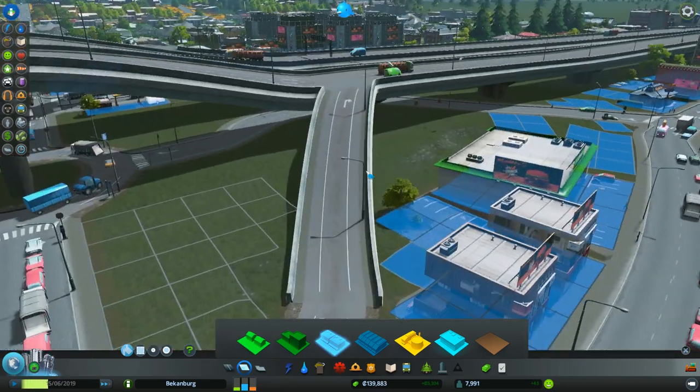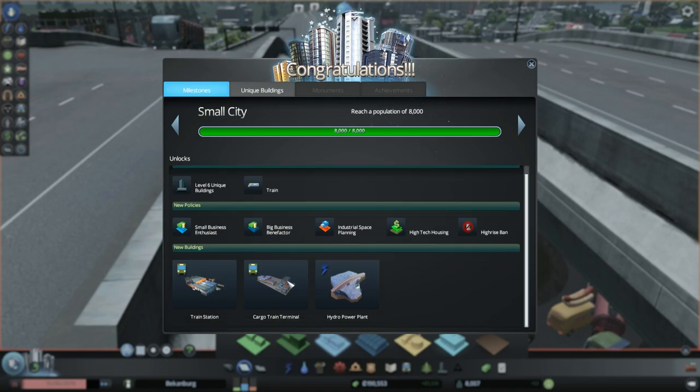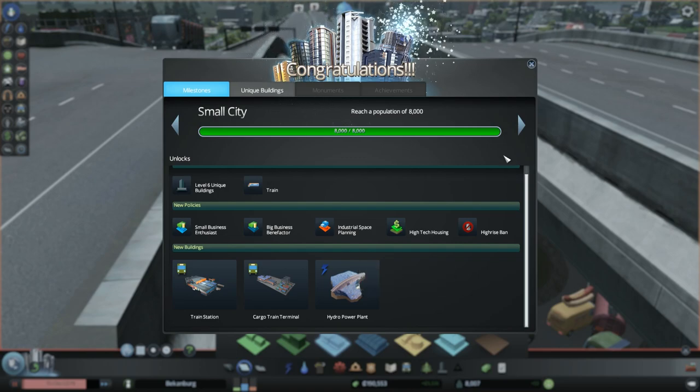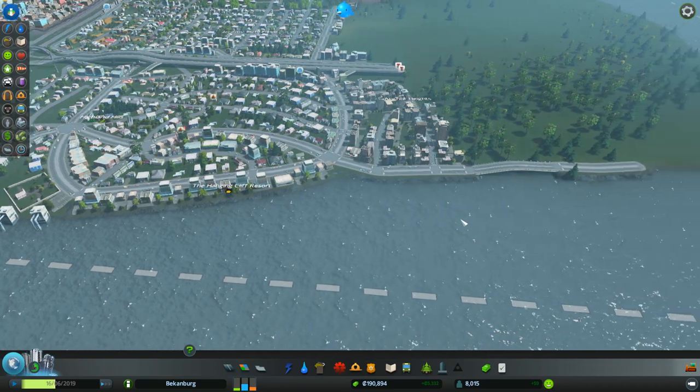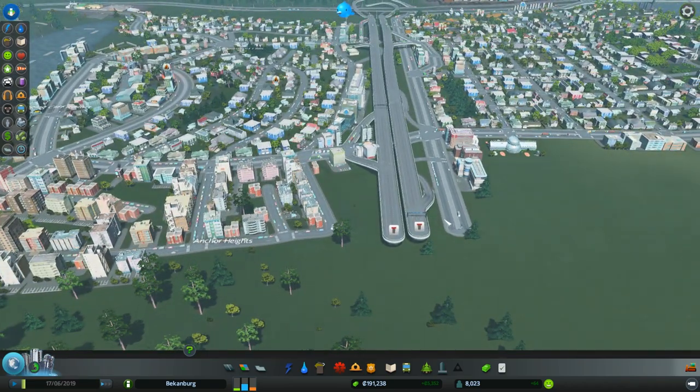Look, somebody could build right here — not under the bridge, obviously. Small city! Look at this: cargo terminal for the train station, and a hydro power plant with flowing water. This would create a dam. I could do high-tech housing. Level 6 unique buildings. I think it's time for us to do the naming of the districts.